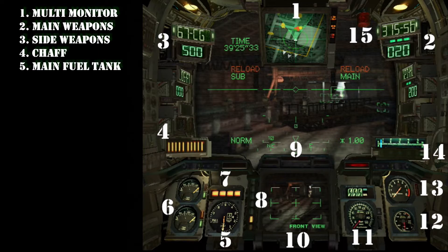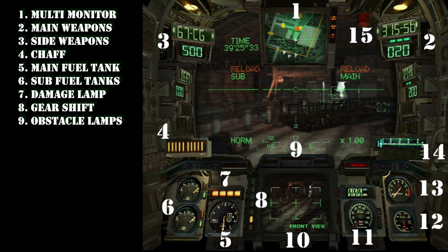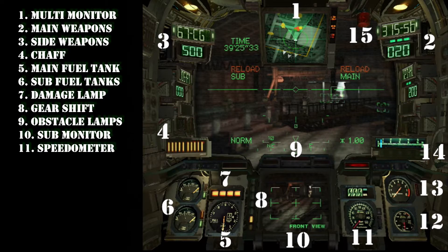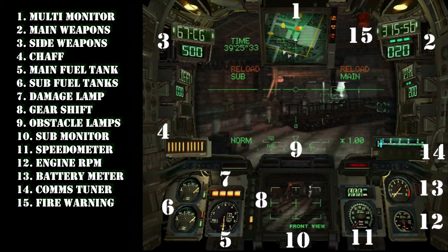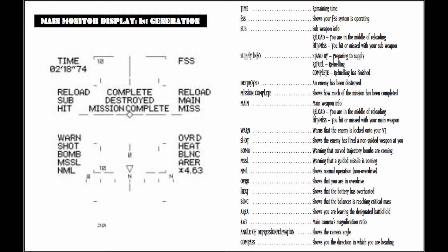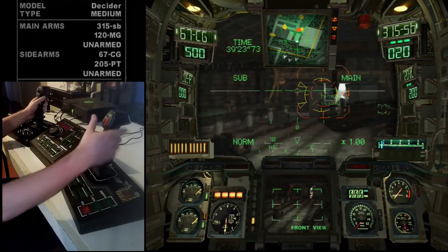Oh Jesus Christ — feel free to pause this video once all the different descriptions show up so you can better process it, because I will refer to these names very frequently throughout. I think I'm going to have to have this open on a second screen. This game is the most hardcore mech simulation — MechWarrior, eat your heart out. There's all kinds of features including a fire warning lamp in the top right corner, because of course this mech can and will catch on fire. There's also a little excerpt from the manual showing what all the different HUD readouts mean, because we can't have all of them displayed in-game at once.